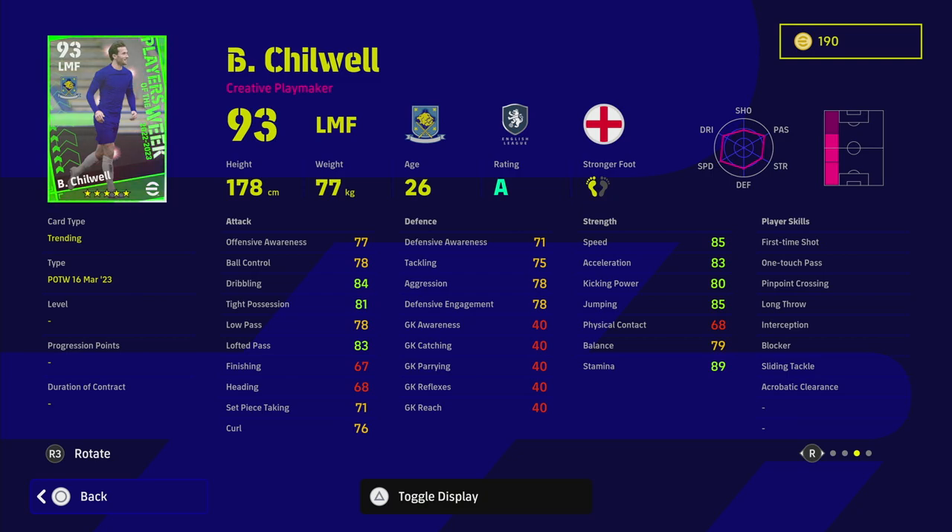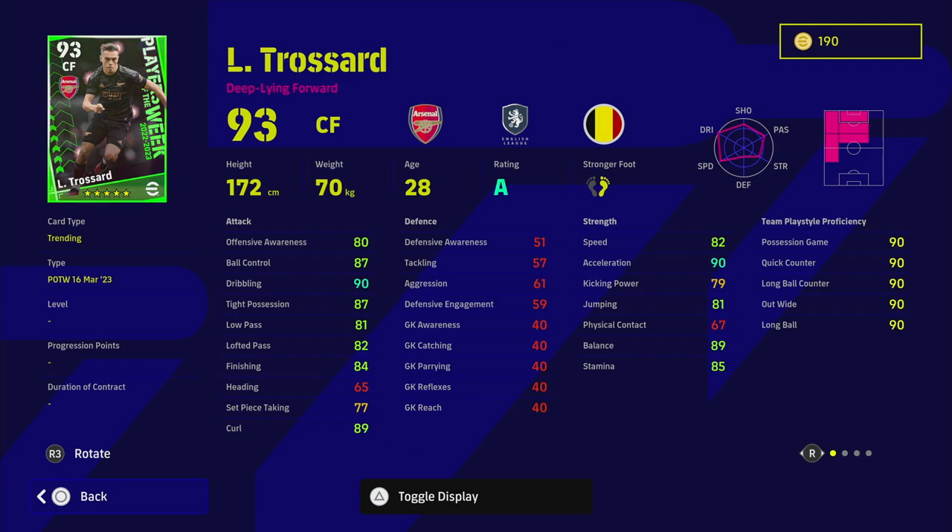We've also got Trossard, listed as a deep-line center forward — another interesting player type. He'll play like Firmino: all about dribbling, tight possession, and ball control, with high finishing. What I like about Trossard is his absolutely insane balance and acceleration — because he's a shorter player, under 175cm. Players around that height like Romario, Michael Owen, and Depay tend to have great balance, while bigger players like Haaland and Lewandowski have their balance nerfed slightly. He suits as an AMF and could be one of the best in that role, except he doesn't have one-touch pass, which is the only thing that kills the card.